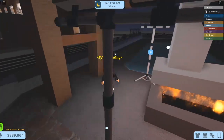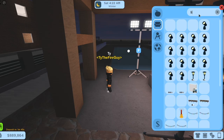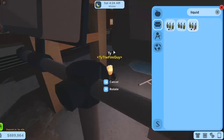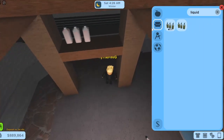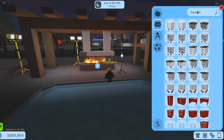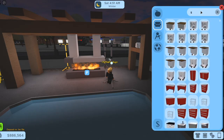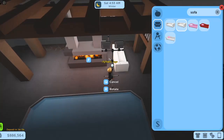And done — you have a drink shelf for all your apple juice. Now you just gotta put the liquid dispenser right here. There we go. Now all you gotta do is place the sofas however you'd like — that doesn't really matter, but I like placing them like this.